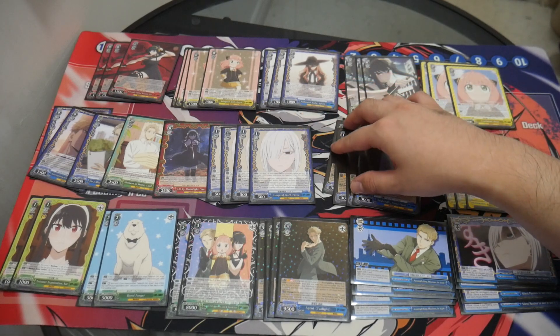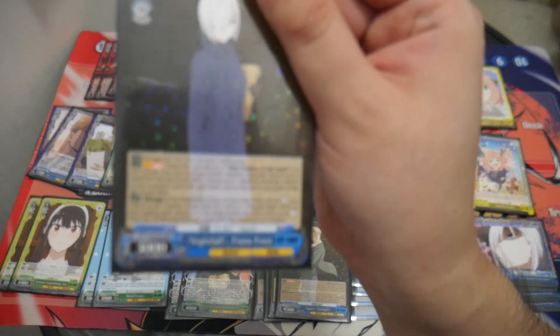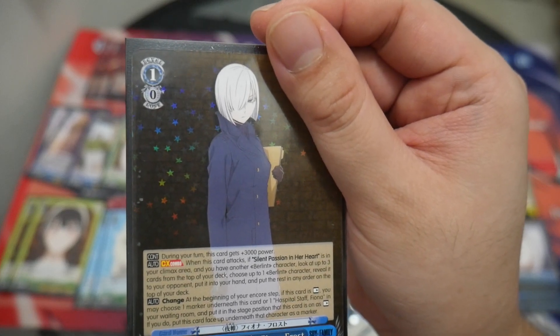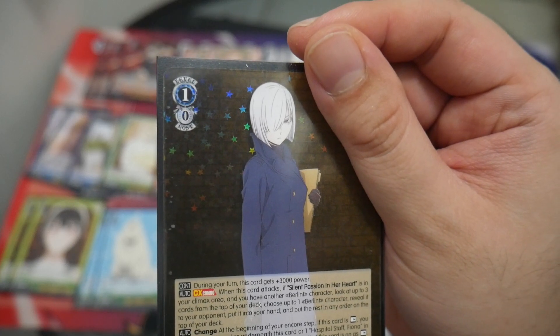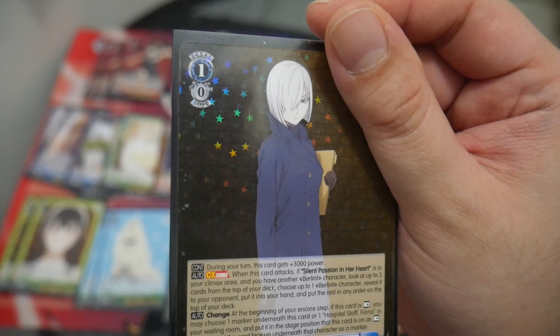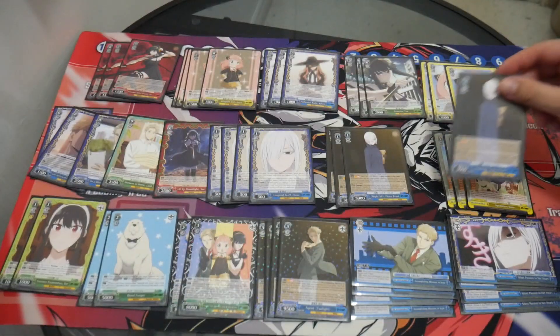Note: this effect only works when it's a frontal side attack. I'm also running four copies of Nightfall Fiona Frost. During your turn, this gets plus 3,000 power. When this card attacks, if Silent Passion in Her Heart is in your climax area and you have another character, look at the top three cards of your deck, choose up to one character, put it into your hand, and put the rest in any order on top of your deck. It can change into the other Fiona — the defensive one.